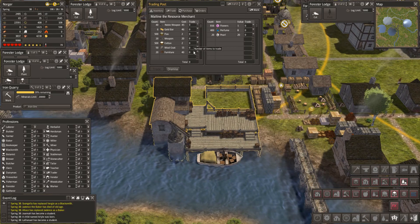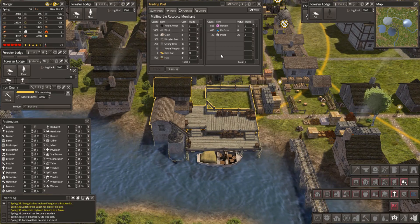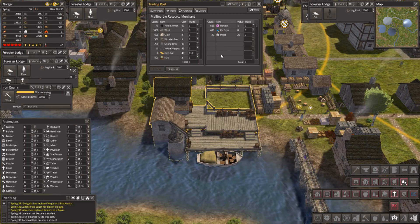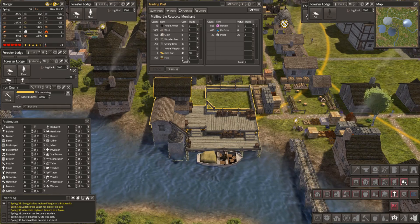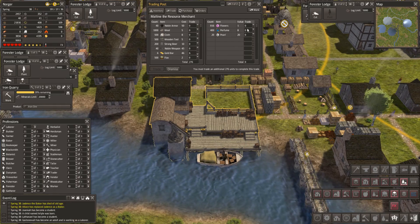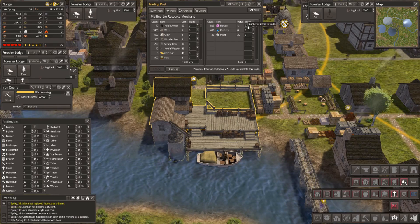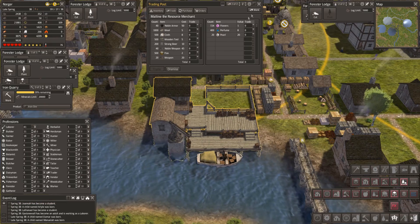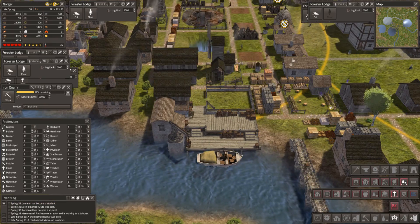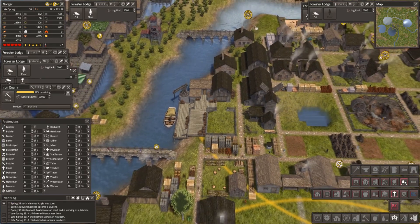Weapons, cotton. I might just take ten — ten gold bars. Two, seven, six. And we'll pay for that in flowers. Trade. I want to keep those. I'm just thinking if buildings do need these. Look at this — there is so much going on here.